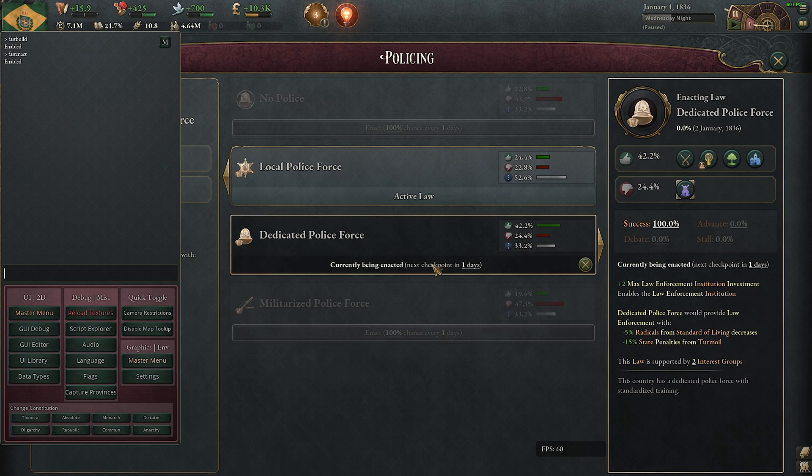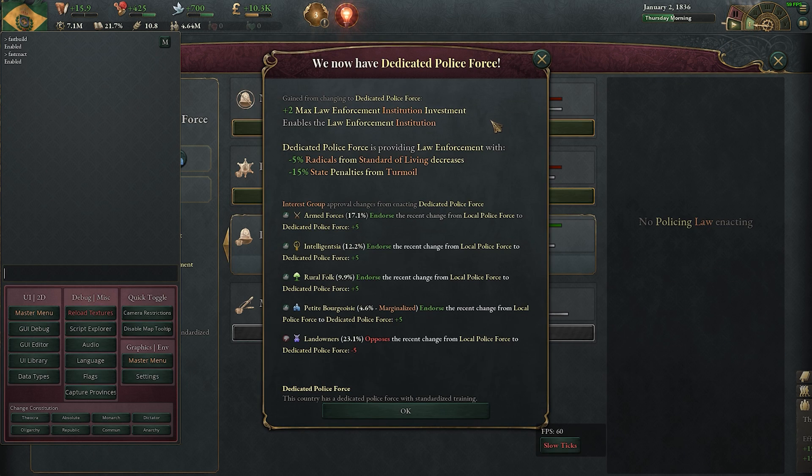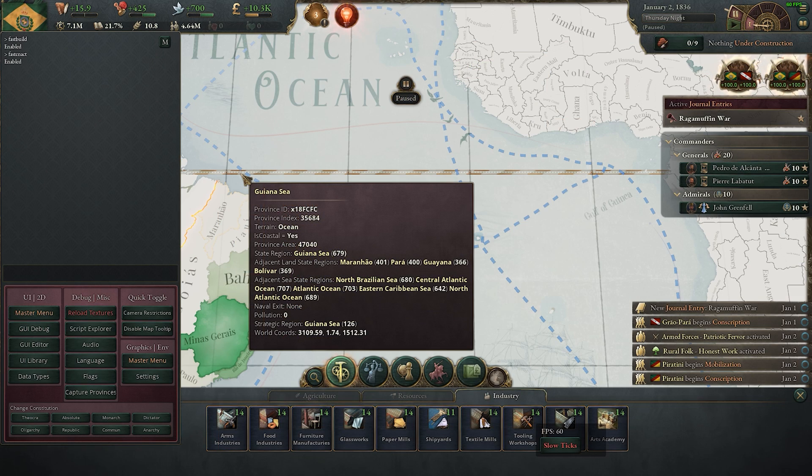Once you click on a law and unpause the game, it will instantly be enacted. If you are using fast build, another thing you might want to use is 'fast hire.'